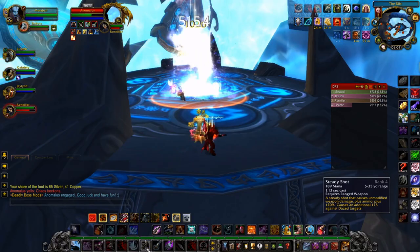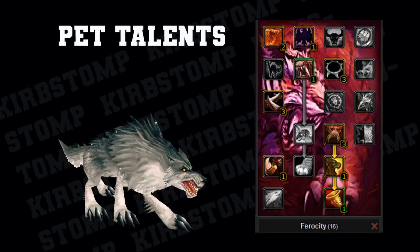Being a hunter means you have a large number of options for different pets, but the community consensus is to use the wolf so you can gain the spell called Furious Howl. When that's activated you'll gain 320 attack power for 20 seconds, and that's on a 40 second cooldown.